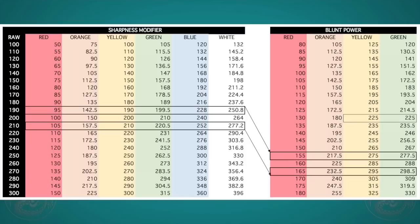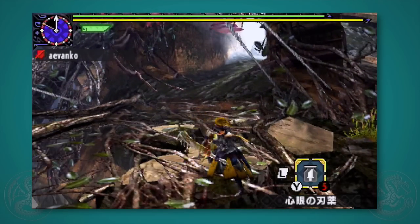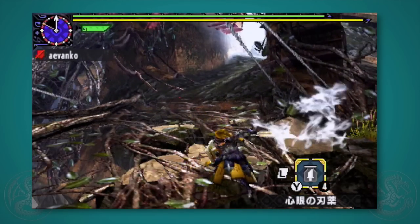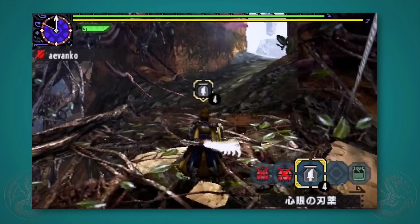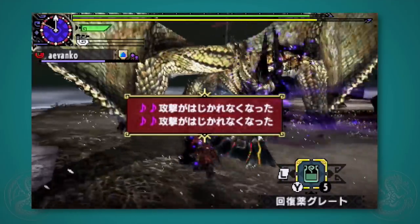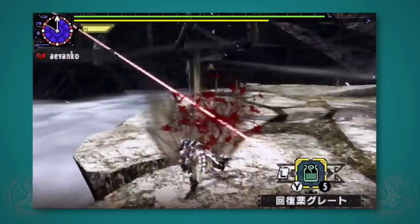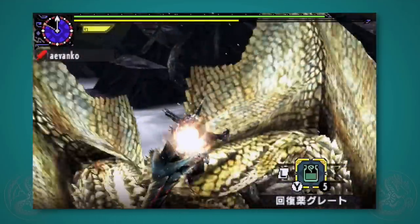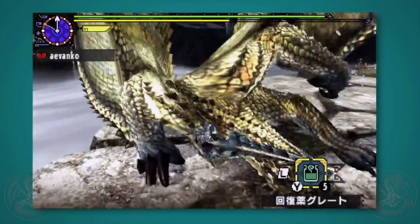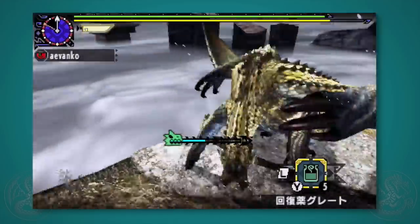Blunt Power does require you to use the Mind's Eye armor skill so that your weapon does not bounce off monsters. But that's not a problem for weapons like the Sword and Shield which has the new Mind's Eye oil, the Switch Axe which has natural Mind's Eye in sword mode, the Hunting Horn which has a song that gives all its attacks Mind's Eye, and many aerial styles in which attacks naturally get Mind's Eye as well. Also, Blunt Power is easy to obtain through armor skills, charms, and decorations, so it's far easier than the Power skill in this game.